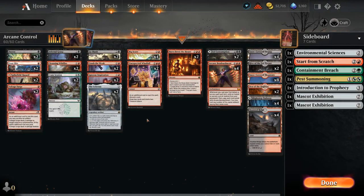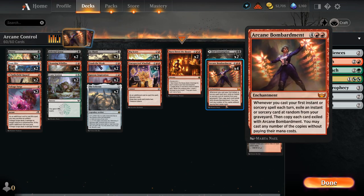Hello and welcome to another standard gameplay video. Today I'm going to look at a red-black control deck featuring four copies of Arcane Bombardment, a card I've featured before in one of my decks. The six-mana enchantment says whenever you cast your first instant or sorcery spell each turn, exile an instant or sorcery card at random from your graveyard, then copy each card exiled with Arcane Bombardment. So that will track all the cards we've exiled prior.